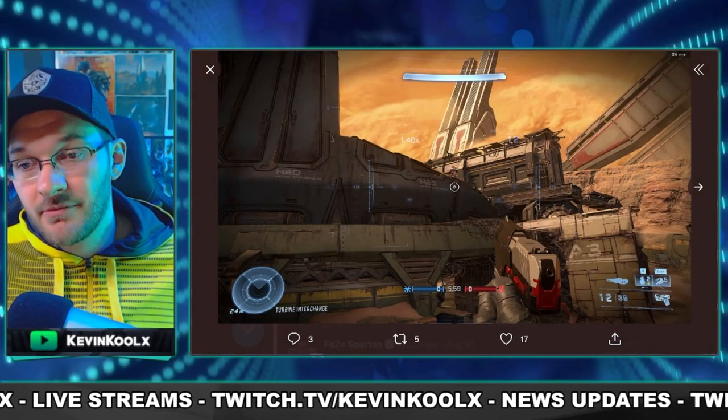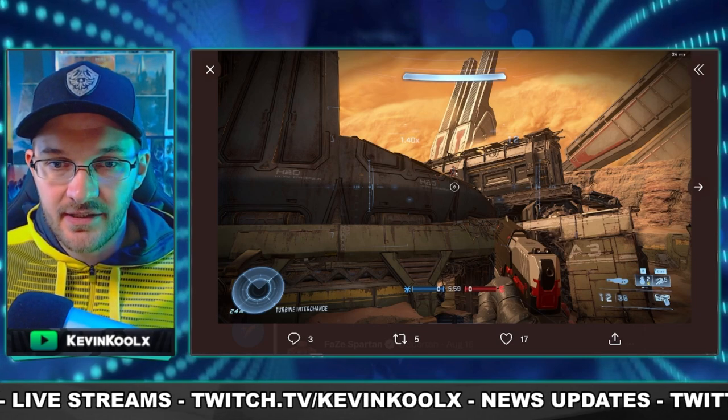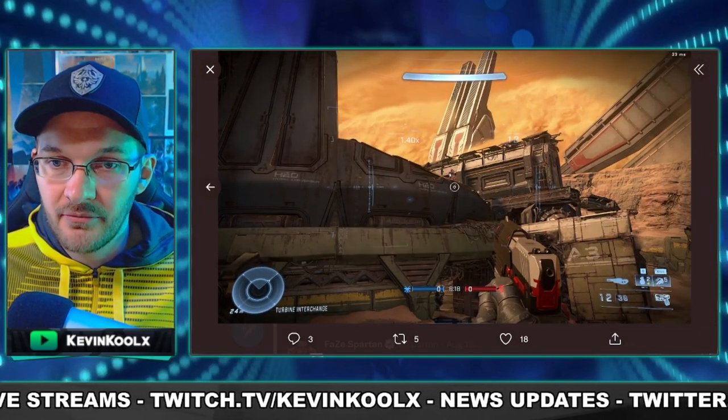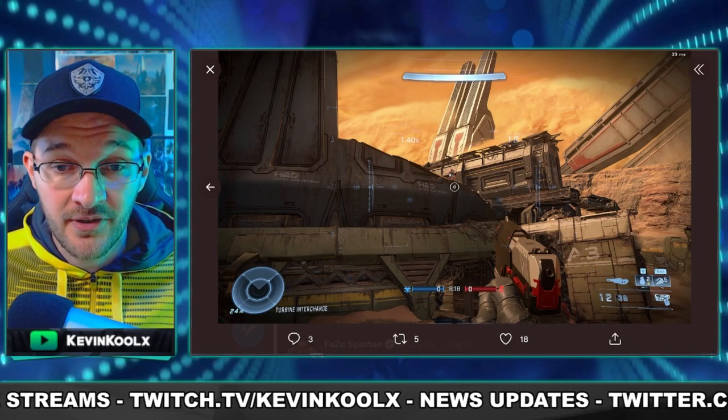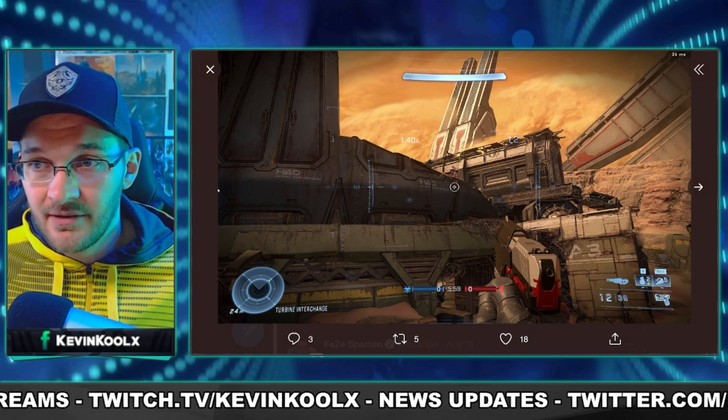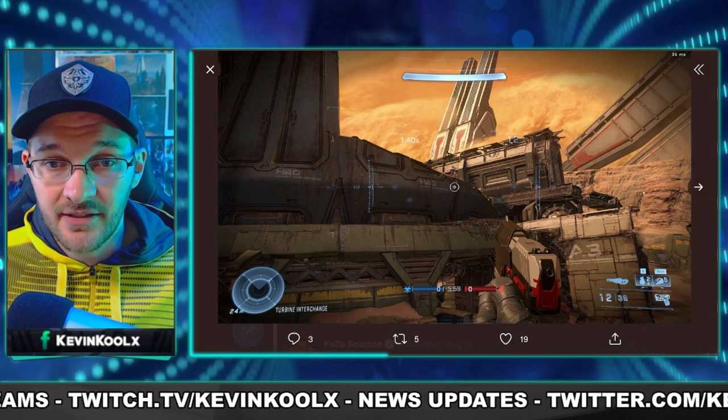Big changes with the battle rifle and the commando rifle — you can see that the Scope Glint is almost non-existent. It's there but much more subtle than it was previously, which I really like, especially because you could spot people across the map so easily with the Scope Glint before. Glad to see that 343 has fixed this up a little bit.